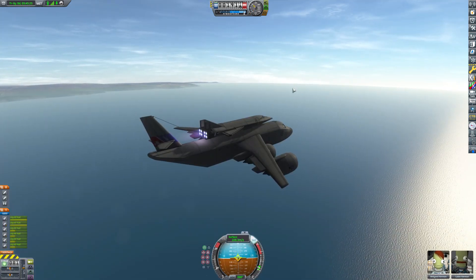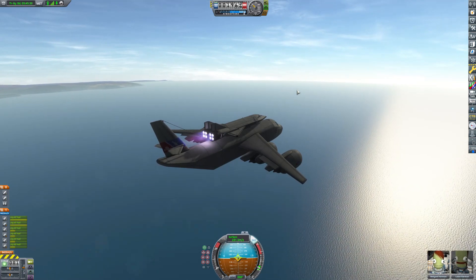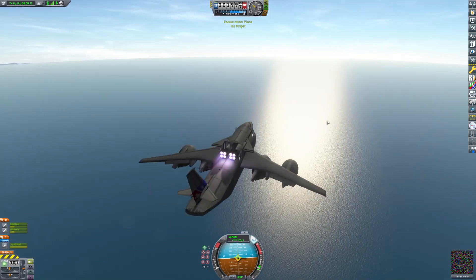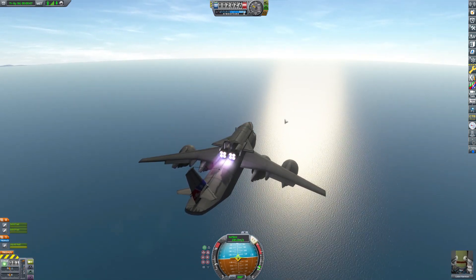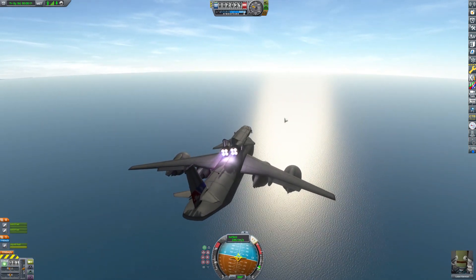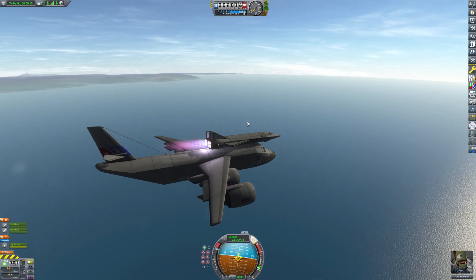For a little bonus, this is what happens when somebody on Reddit or Facebook suggests something else — like, oh, you should try to take a plane and land it inside the cargo plane mid-flight. As you can see here, I didn't add the separatrons, or those little rockets that help lift things off, so this was a little bit more difficult to get off here.